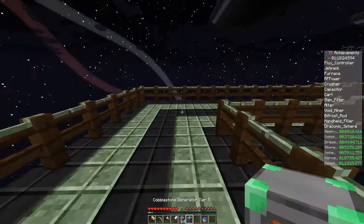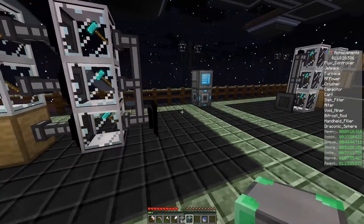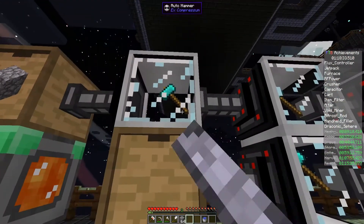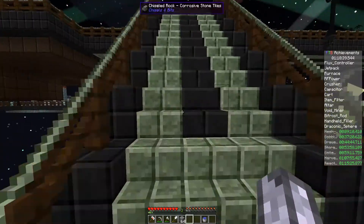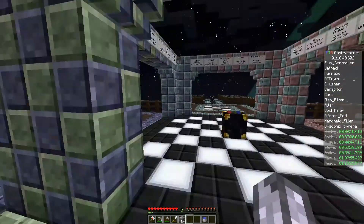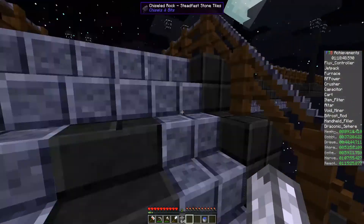I'm curious about these little pods though - what are those for? They shouldn't start working because they don't have power. Maybe this is like a little section where I can build little equipment and stuff. All right, let's head back up to my working area - it seems nice to work in this spot because it's my resource area.